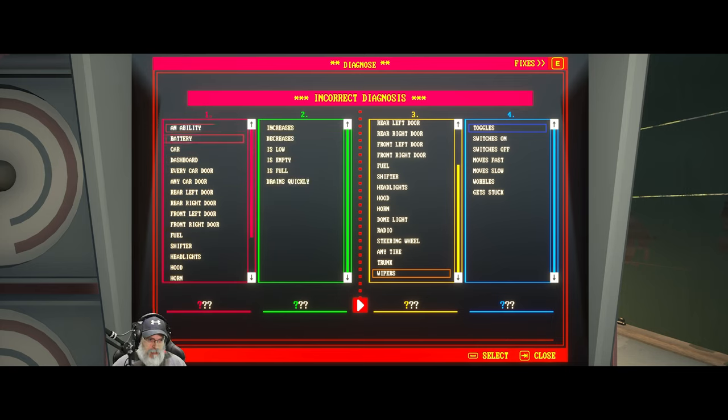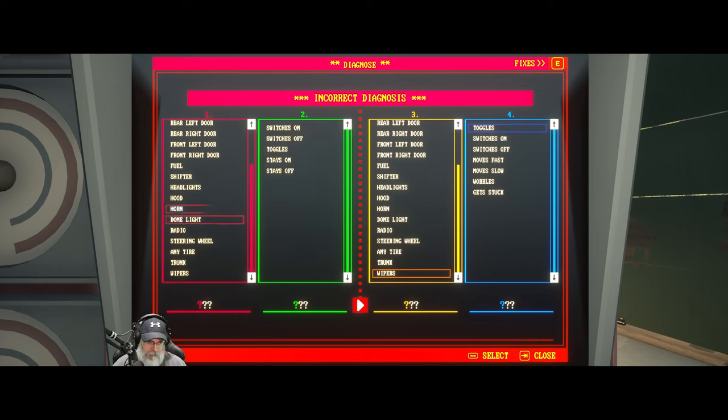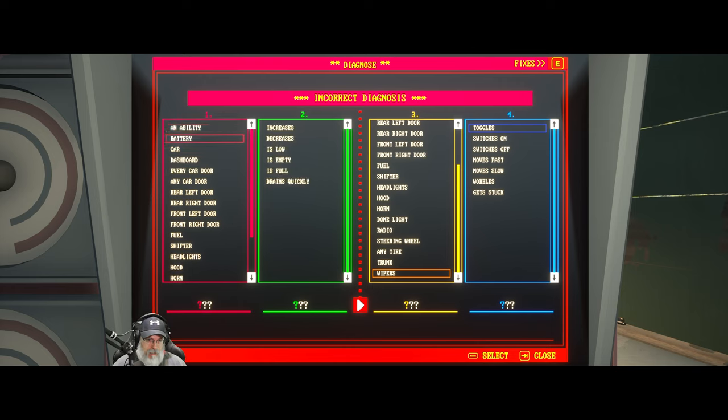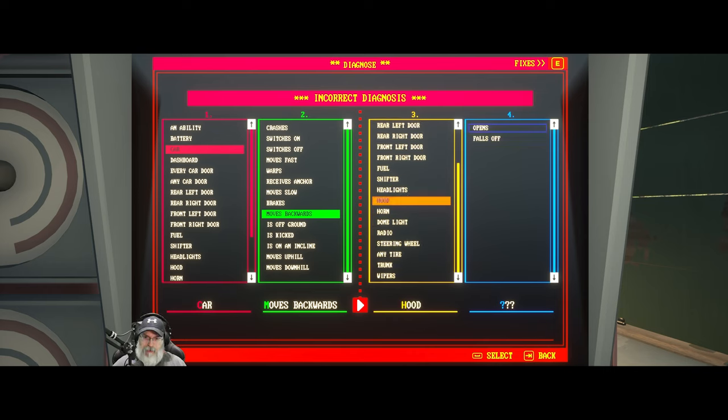Is there anything here about reversing? Fuel shifter. Toggles - is in drive, shifts to drive, is in park, shifts to park. That doesn't feel like what we're after here. Does it say anything about direction? An ability is activated - I don't think opening the hood would be considered an ability. Car... car... moves backwards. Okay! Car moves backwards - and then hood opens. There we go!